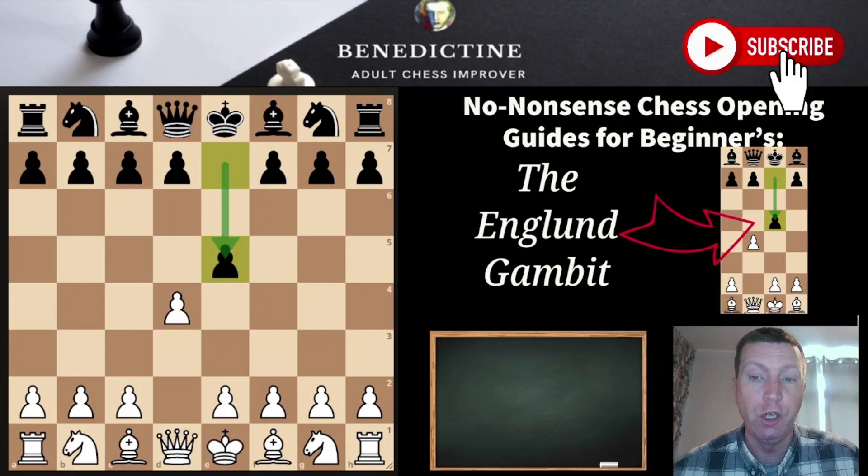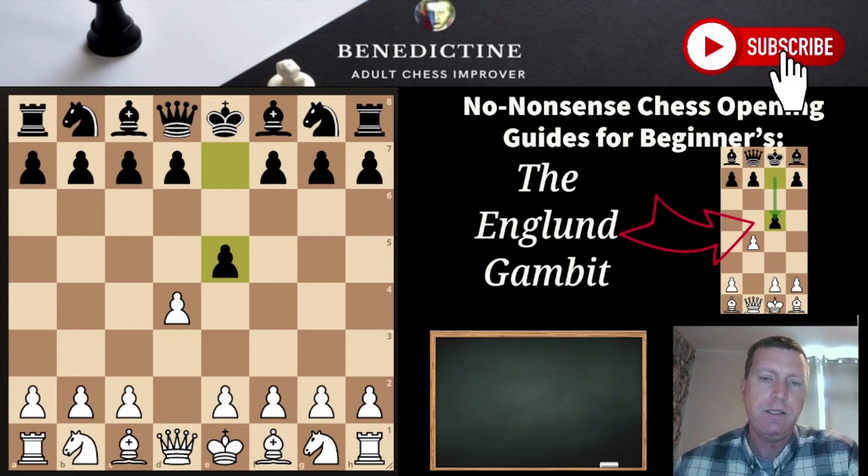The England Gambit comes about after the moves d4 and e5. It's Black's attempt to play for an aggressive, tactical opening which sometimes doesn't suit the d4 player. What I recommend against this is playing something different to what you might normally play.